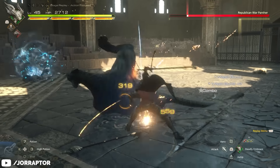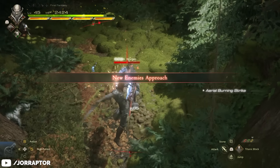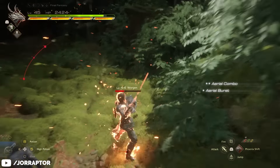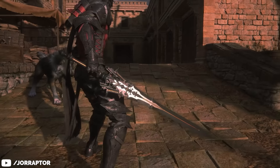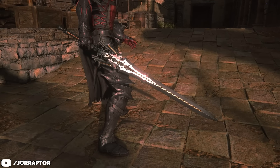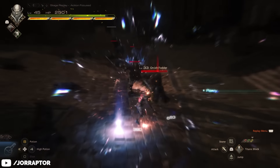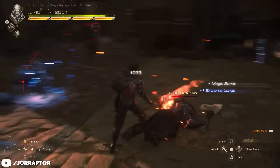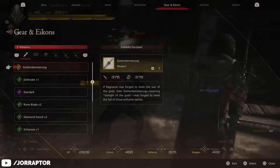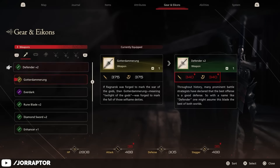While the legendary sword Excalibur is quite something to add to your collection, it's of course only a step towards our true end goal: crafting the Gotterdammerung. It's an awesome looking blade — really love the design on the elaborate crossguard section, and it fits really well with the rest of Clive's armor. With an attack and stagger score of 375, it's easily the strongest weapon of the bunch. For comparison, the Everdark has 315 in both stats and cannot be upgraded, and your other late-game option, the Defender, caps out at 340 after upgrading it twice.